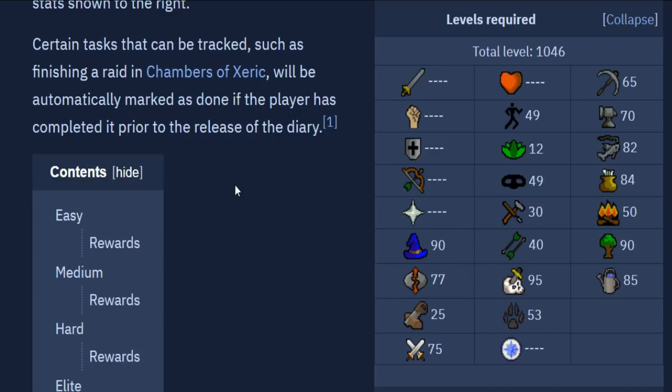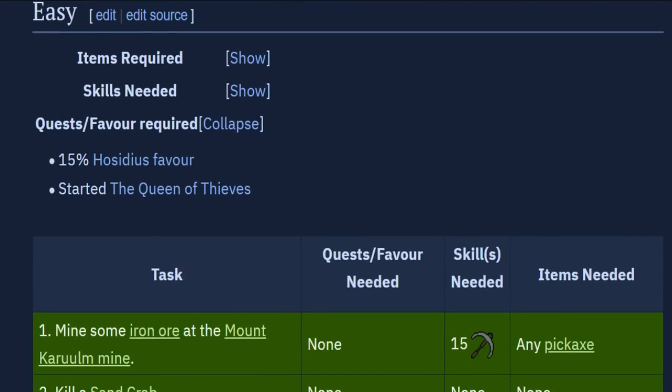Since this is a guide on doing all the diary tasks at once, these are the skills you will be needing. My guide is going to focus mostly on the pathing, so I'm not going to really go through each skill requirement. But you'll probably need to know the favor requirements and the quest requirements. Since this is in the Zeah area, you're going to see quite a few house favor requirements, but the quest requirements are actually kind of low or easy — except for probably Dream Mentor.